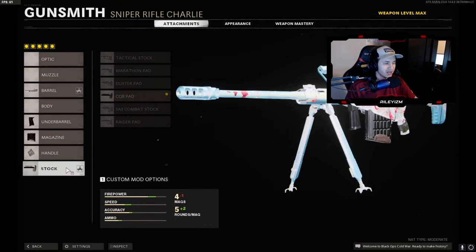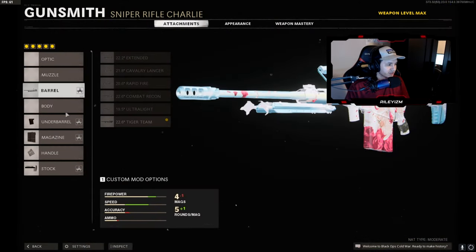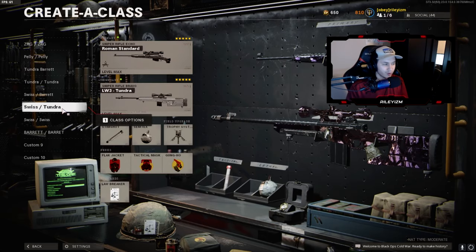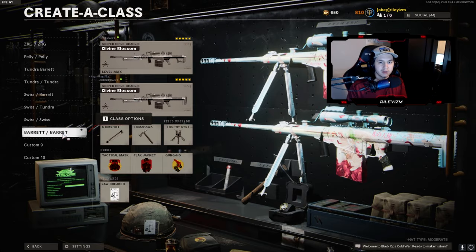We also got the serpent wrap and the CQB pad. Then we got the Swiss-barrett class. I like this class for pretty much the exact same reason as the tundra-barrett class. On the Swiss, we got the 24.9 tiger team, tiger team spotlight, eight round mag, serpent wrap, and no stock. The barrett attachments are exactly the same, although I have a seven round on this class but I do mix it up with nine round. The rest of my classes are Swiss-tundra, double Swiss, double barrett, and I have pretty much the exact same attachments on all those. Those are my class setups for Cold War sniping.